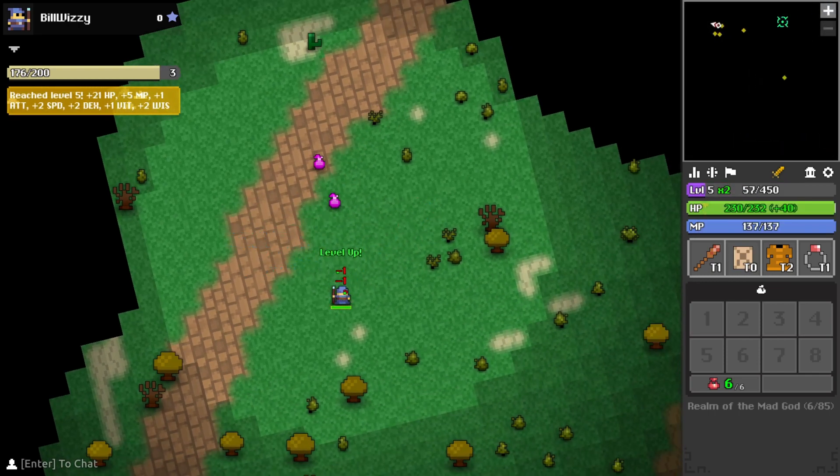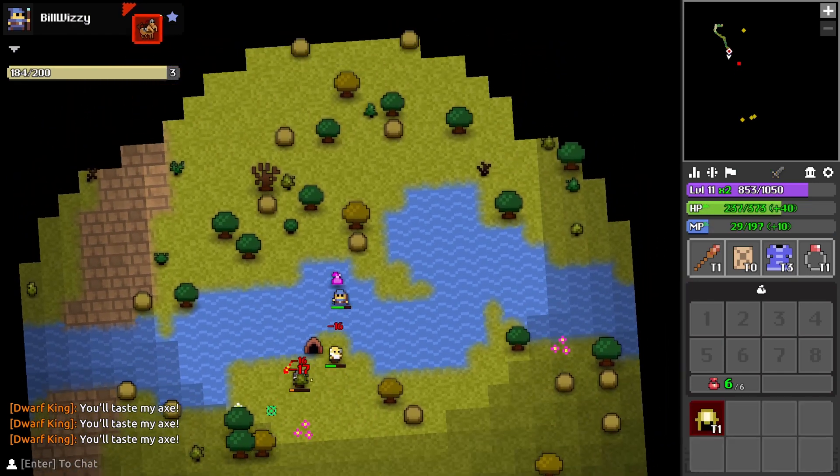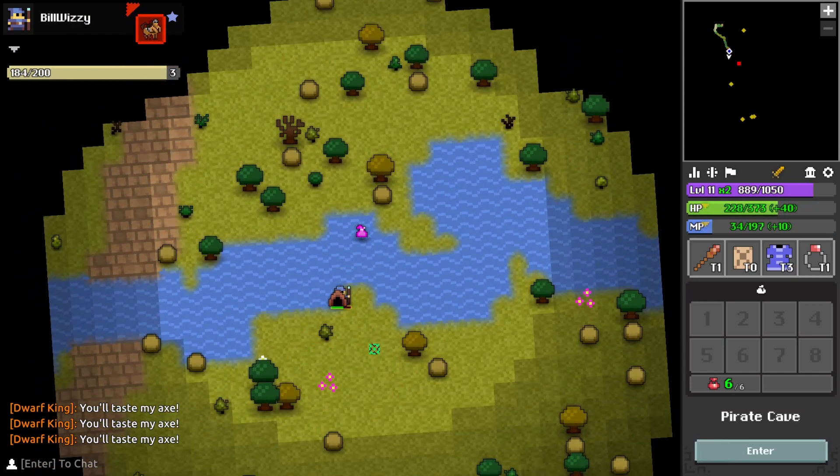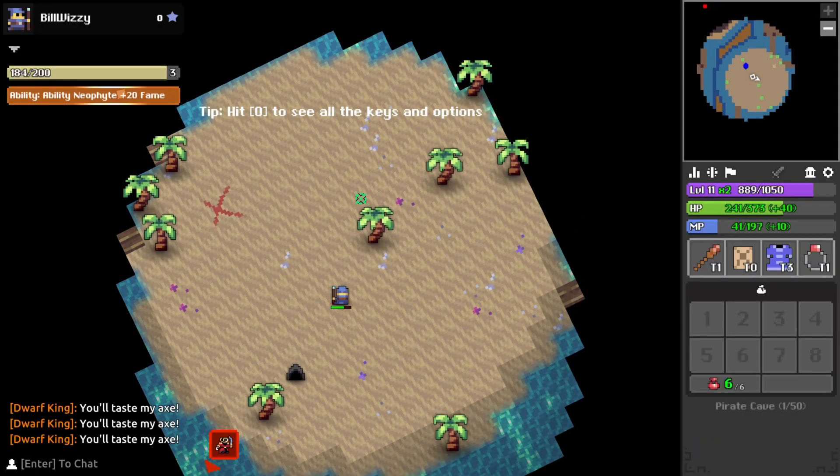Once you reach level 5 with the wizard you will also unlock the priest class. Certain mobs can also drop small dungeons — one of the easiest of these is the pirate cave, where your task is to defeat the boss Dreadstomp.